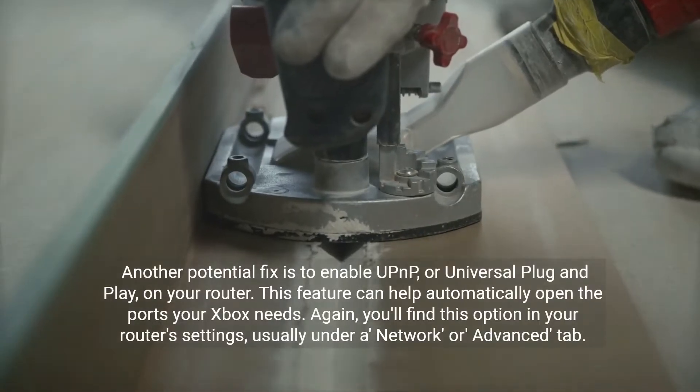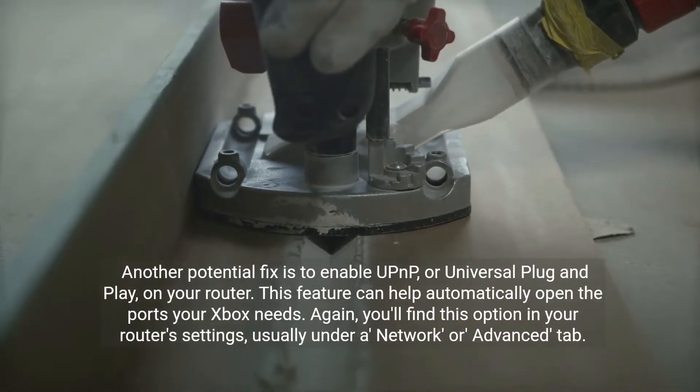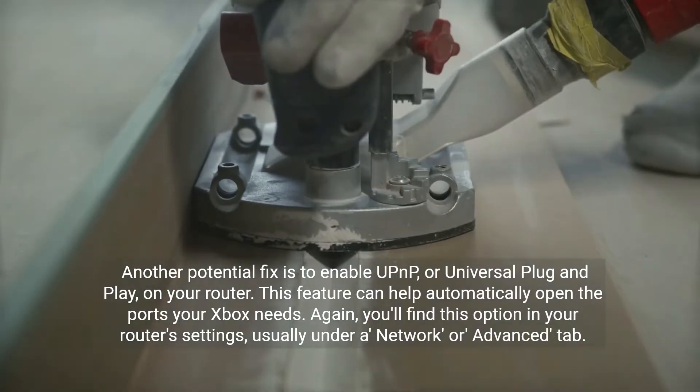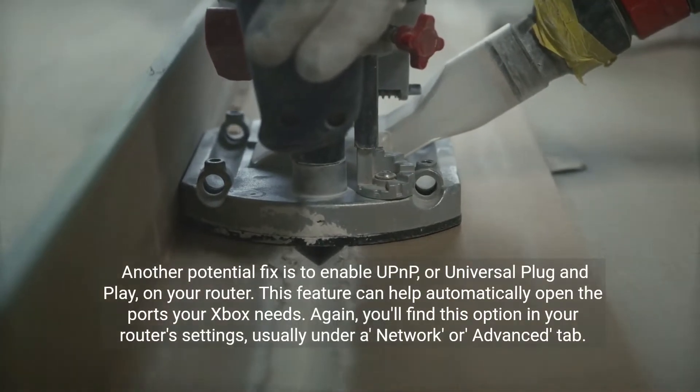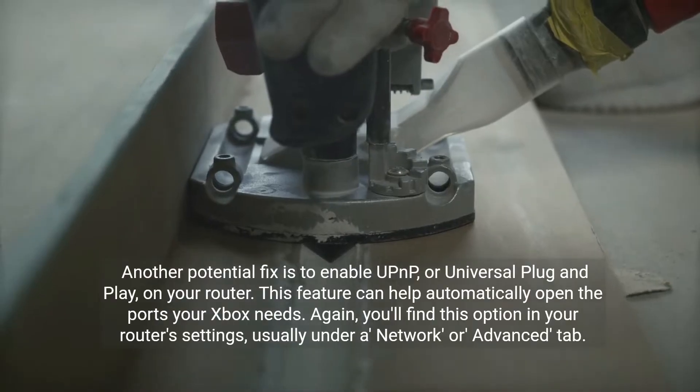Another potential fix is to enable UPnP, or Universal Plug and Play, on your router. This feature can help automatically open the ports your Xbox needs. Again, you'll find this option in your router's settings, usually under a Network or Advanced tab.